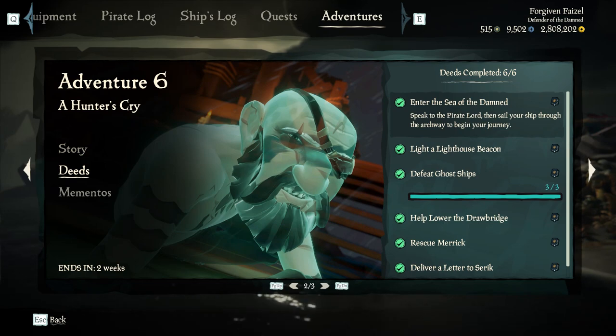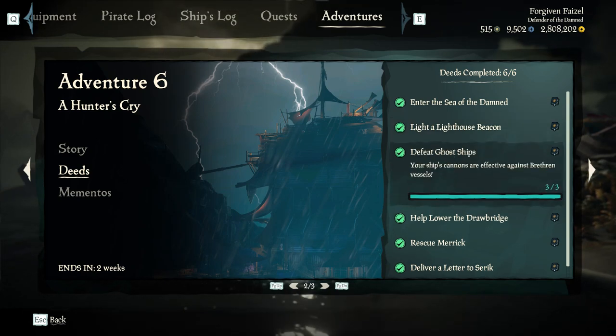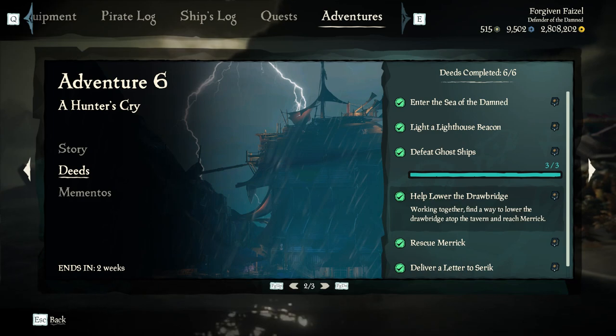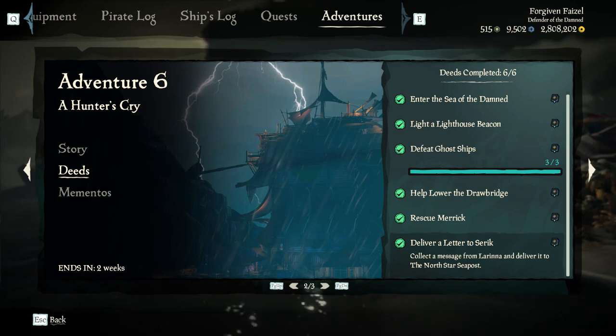All of these deeds are crew-wide. Enter the Sea of the Damned — easy, you have to do that. Light a Lighthouse Beacon — just take the Soul Flame and go light one. Defeat three Ghost Ships — you can't miss this one, just go take them out. Help lower the Drawbridge — I think this is the easiest to miss, as you have to raise that anchor. Rescue Merrick — that's just watching the ending cutscene. And deliver the letter to Sherrick — that's watching the other ending cutscene.